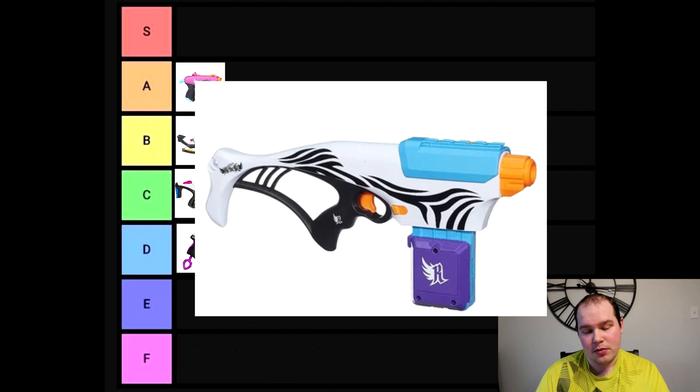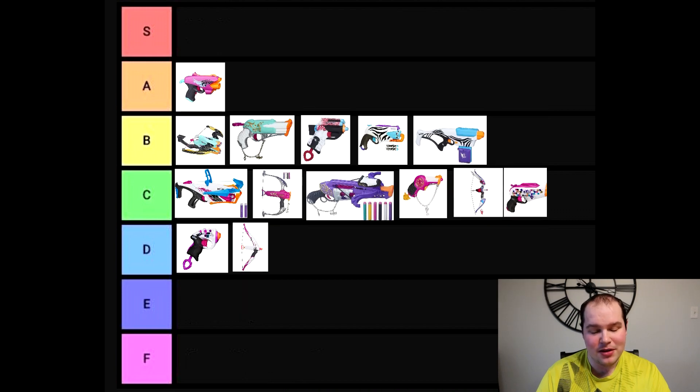The next blaster is the Rapid Glow — it has its own signature design, which is refreshing. It features a magazine in a nice bright blue with purple and white logo, a unique color combo. It also has a top slide similar to the Recon or Retaliator. It could have had motorized capabilities, but other Rebel blasters already had battery power. Overall, a pretty good blaster, so we'll leave it at B — though with more positives, it could go a little higher.